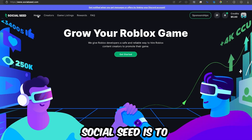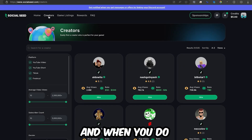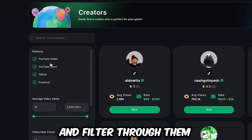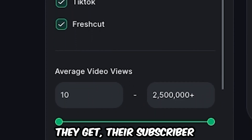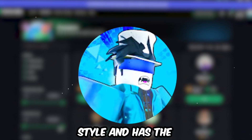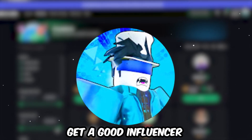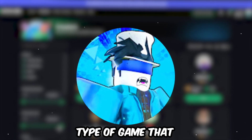The key to Social Seed is to find the right creators for your game. You can check out the Creators tab at the top, where you'll be able to see all the creators on the site and filter through them by their platform, average video views, subscriber count, and more. You want to get someone who has your style and the correct audience that will love your game, so make sure you find an influencer whose audience fits the type of game you've made.